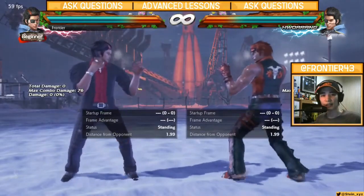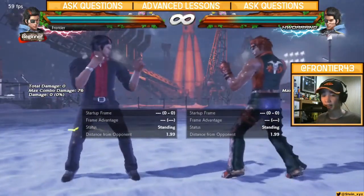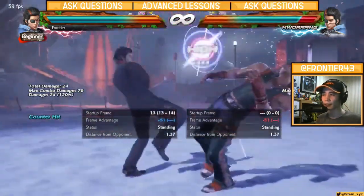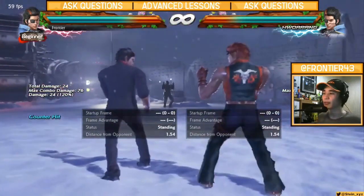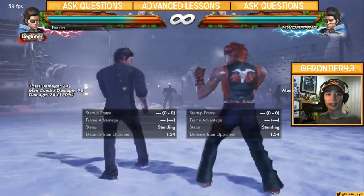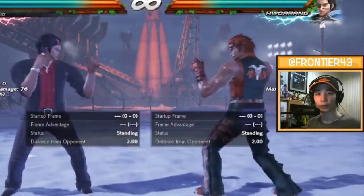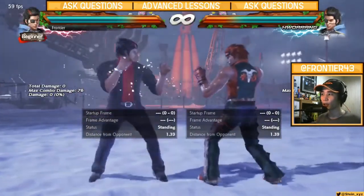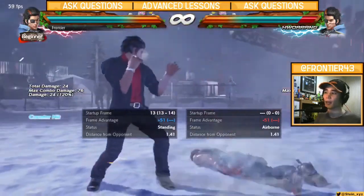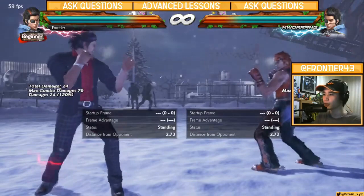Since Steve is his rival and Steve has a counter-hit back 1 which is I-13, Horang said he also will have a counter-hit 13-frame high — that way he can be like Steve Fox. But that's not the only move that counter-hits at 13 for Horang. He also has the OG one, which has always been his main counter-hit launcher in RFF: RFF back 3 at 13 frames.